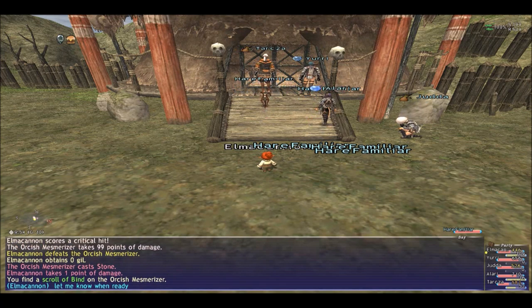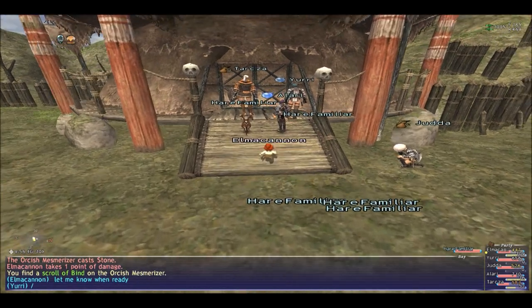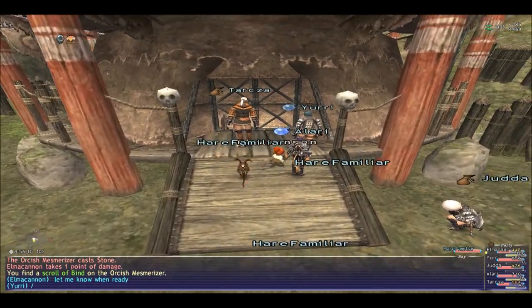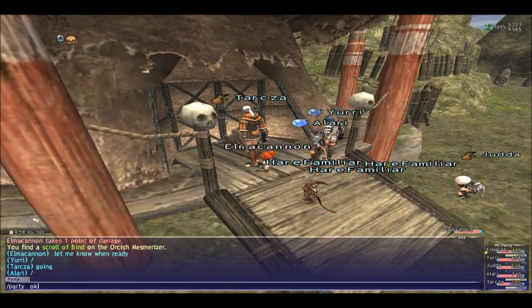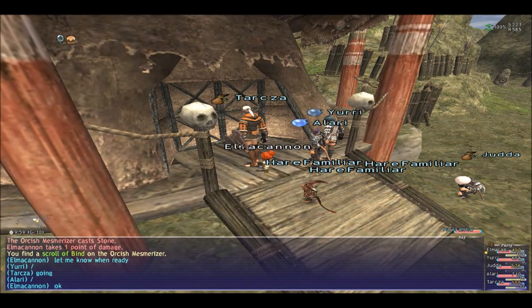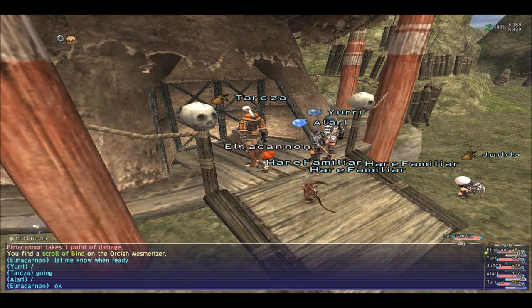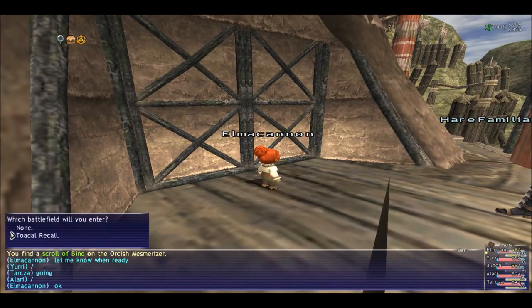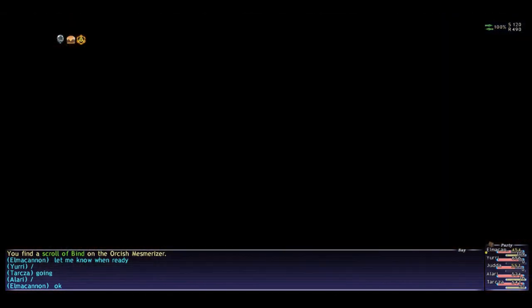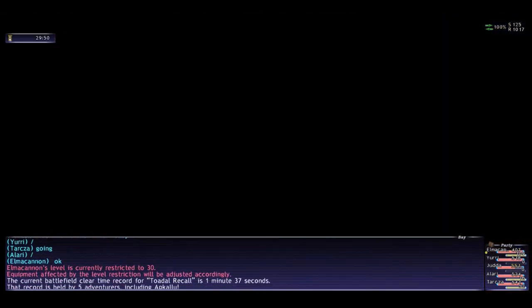So what we are going to do — I will explain when we are inside. The loot rules are: you keep your own drop, you keep your orb, and you keep your drop. That's all the rules. Anyway, we are going to go inside, so we call.